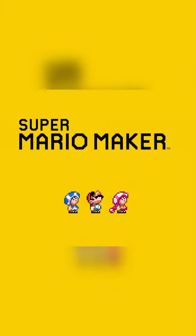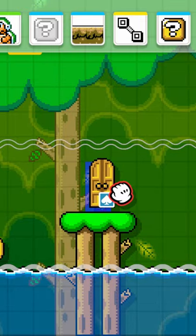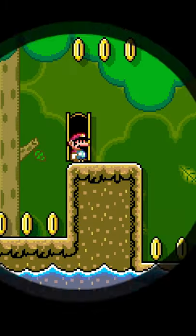You know me, I really like Super Mario Maker 2 and I love building levels. One of my favorite things to build is a door because it allows you to move Mario anywhere you want.